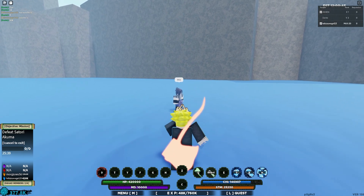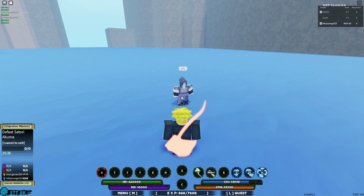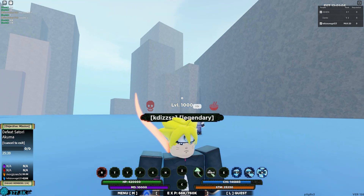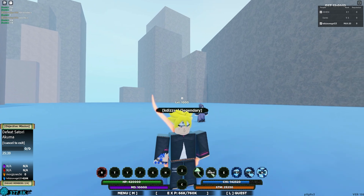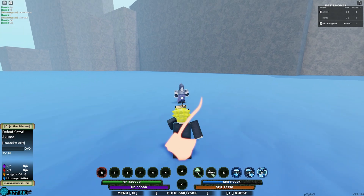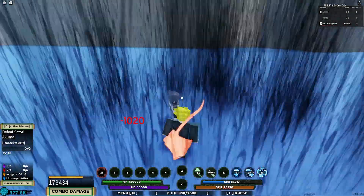Next up we got the B-spec. It chips away damage and it stuns - he said it did 93,000. So we're going to use our B-spec with our sub ability. This bloodline is kind of like a stun bloodline - it just delays your movement, stuns, and does decent damage. I think it's really good to add into a bloodline combo. Let's use our B-spec, sub ability, and Q-spec together.